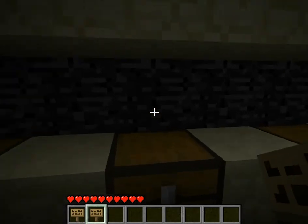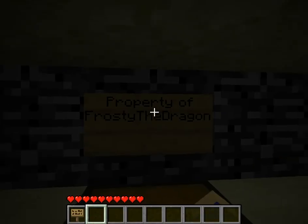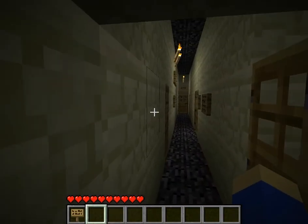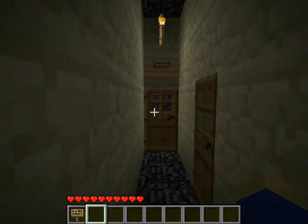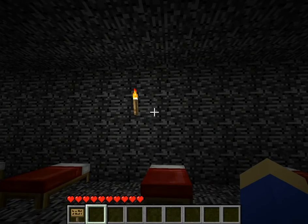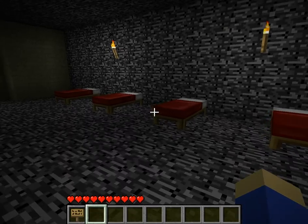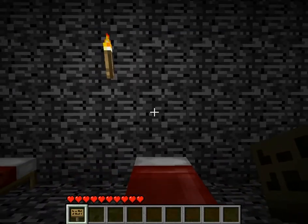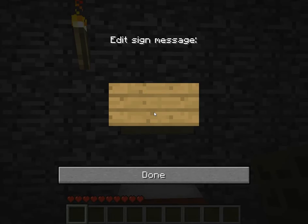Let's say I want to pick this one. I mark the chest with a sign above it, and then now I can go across to the communal bedroom. I didn't think to make bunk beds yet, so this is going to be all the beds that are currently available for use with this particular schematic.